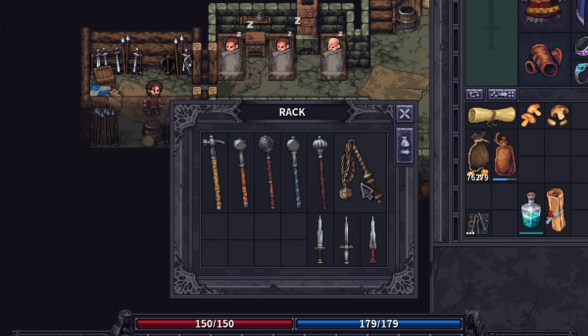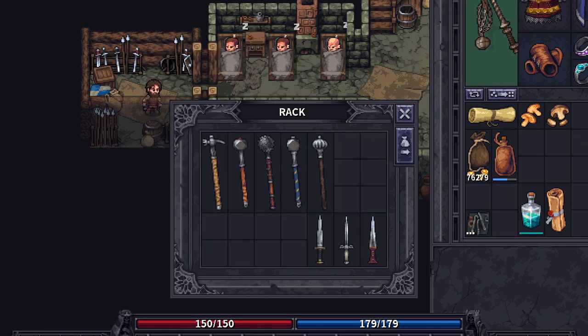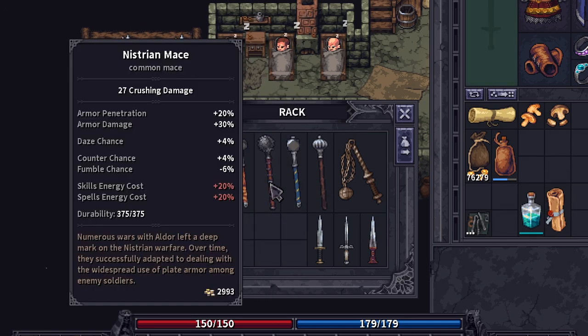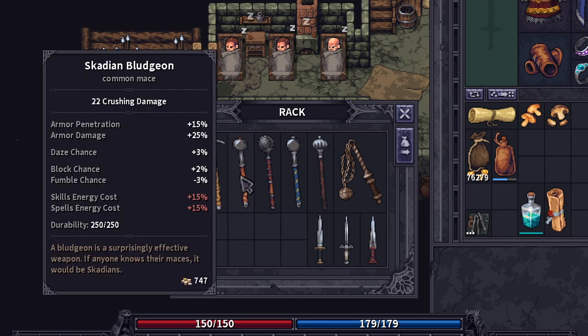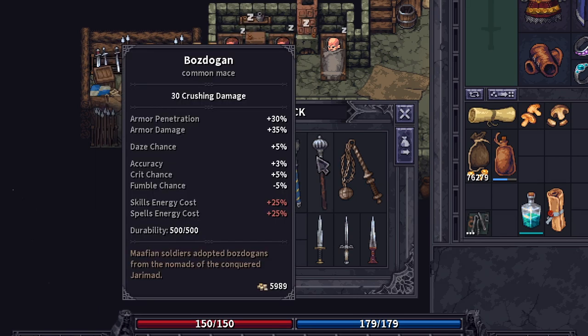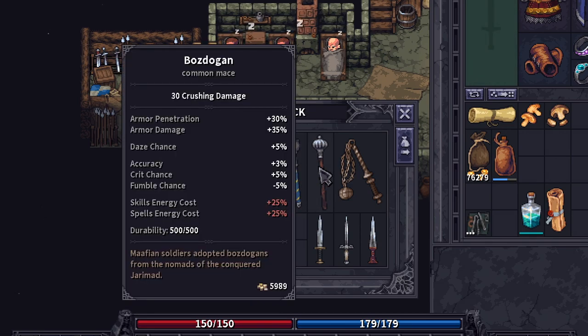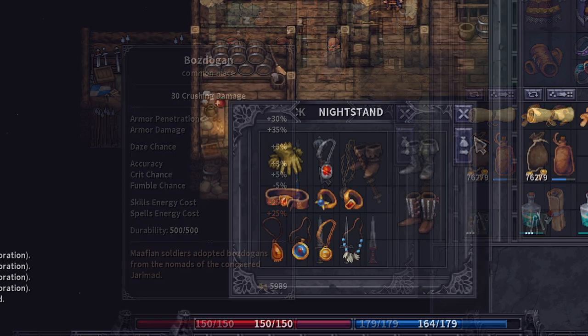There was one new mace added: the Elven Flail, which you can actually purchase from the merchants. It's pretty nice, along the lines of the other flails — it has a rounded edge instead of a spiked one and definitely looks cool. I also found that many maces which were only obtainable through grave digging are now available: the Skadian Bludgeon, Nistri Mace, Voivode Bludgeon, and Bozdoggen — I'm probably butchering all of those — each at differing power levels. They're all available through the merchants either at Manshire or Osbrook.